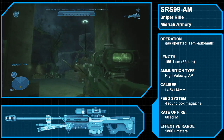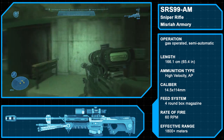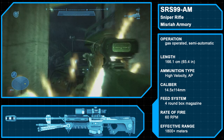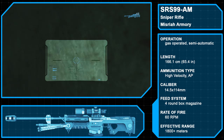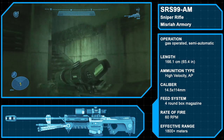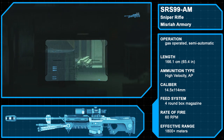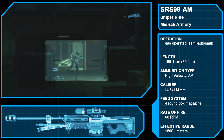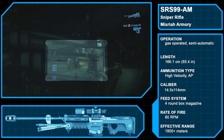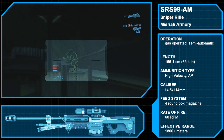The Sniper Rifle System 99 Antimateriel is a Misriah Armory sniper rifle that entered service with the UNSC Army in 2460. Due to its modularity and ongoing manufacturer support, the SRS-99 series would be adopted by all branches in 2521. This rifle fires 14.5x114mm rounds, with each magazine holding up to 4 rounds. These bullets can easily penetrate both Covenant shields and armor, and can even over-penetrate, hitting multiple enemies if shots are lined up properly. The effective range of the SRS-99 is over 1,800 meters.